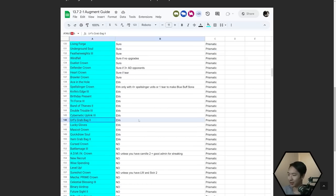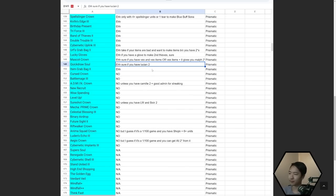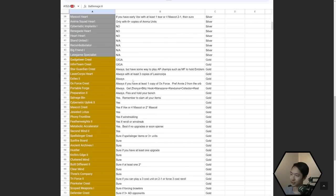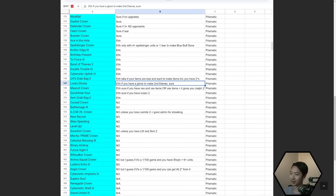Earth Grab Bag is like a scuffed crown — generally only take this if your items are really bad and you want to make items right away, or if you have a bunch of two-stars to win streak with. Lucky Gloves is okay if you have a glove component and can make a second Thieves Gloves on the stage two carousel. One important note about Prismatic augments: they're a lot more polarizing — the good ones are infinitely better than the bad ones compared to Gold or Silver.